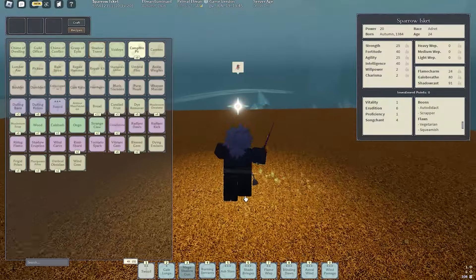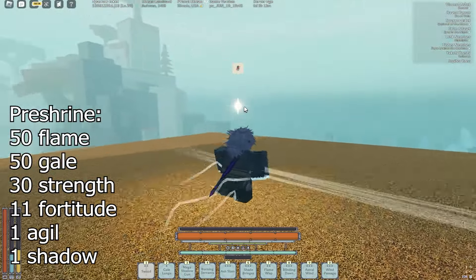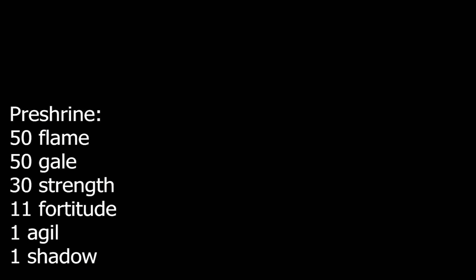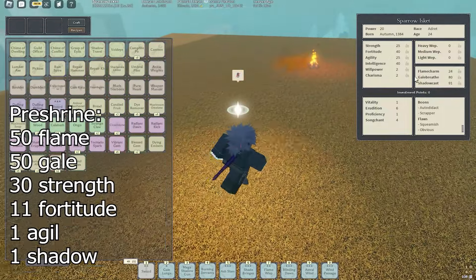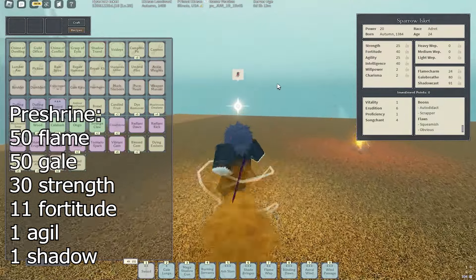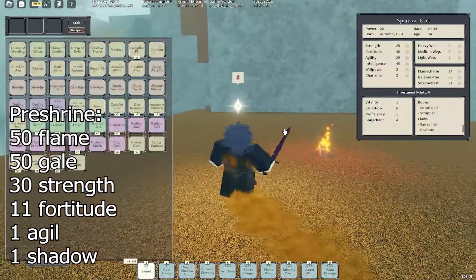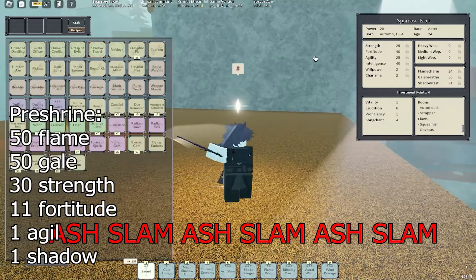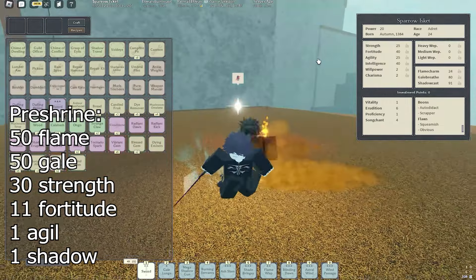Now let's move on to the pre-shrine talents. What you want to do before you shrine is: when you first step into trial, you want to get 40 Flame Charm — 50 Flame Charm per Ash Slam. The reason why is because you want to get all the talents for Flame Charm you can, like Hell's Partisan if you want that. Then after that, you want to get 50 Gale Breath — make sure you get Inhaled, because that's what you need to get Phantom Flames and inhaling your monsters. Honestly, I didn't even expect this build to be so good — I was kind of just making it as I was progressing.